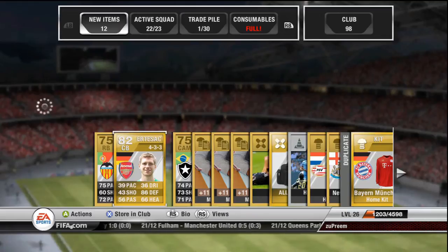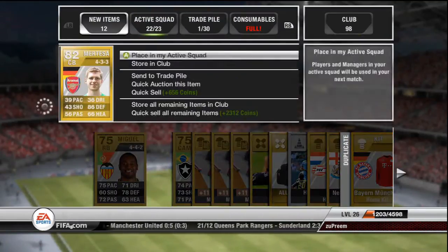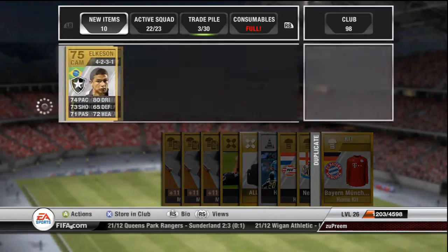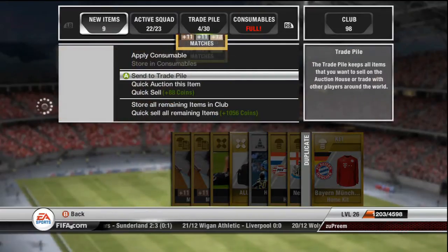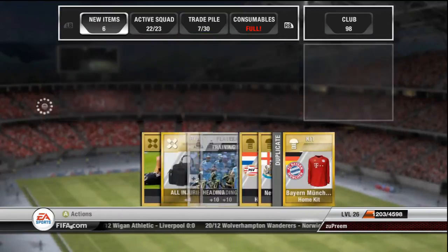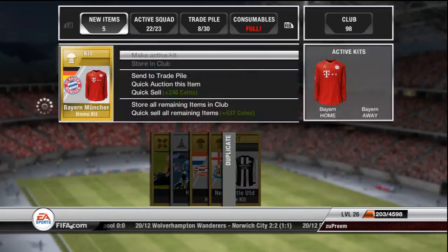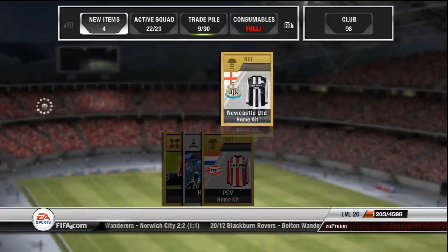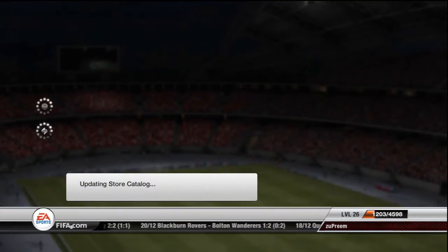4-3-3 formation, not bad — six foot six, an absolute monster. I think I'm gonna send all these players to my trade pile because I may get more money for them. Consumables are full so I'm gonna send everything worth something to the trade pile. I've already got this Bayern Munich kit — got both of them in packs — so I should also send that to the trade pile.